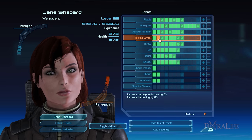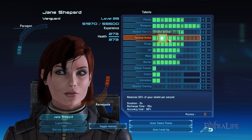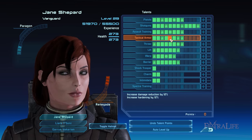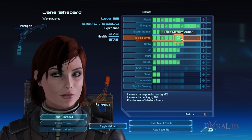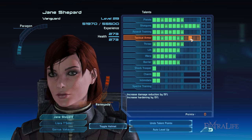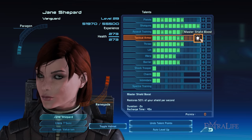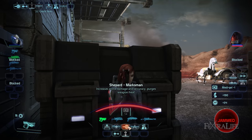The Tactical Armor talent makes you much more durable in combat by protecting you from incoming melee and weapon damage as well as tech and biotic attacks. Its corresponding stats, namely damage reduction and hardening, are increased every time you rank Tactical Armor up. At rank 3 you unlock the Shield Boost ability which restores 30% of your depleted shields per second. At rank 8, which is what you'll be aiming for, you gain access to Advanced Shield Boost to restore 40% of your shields per second.